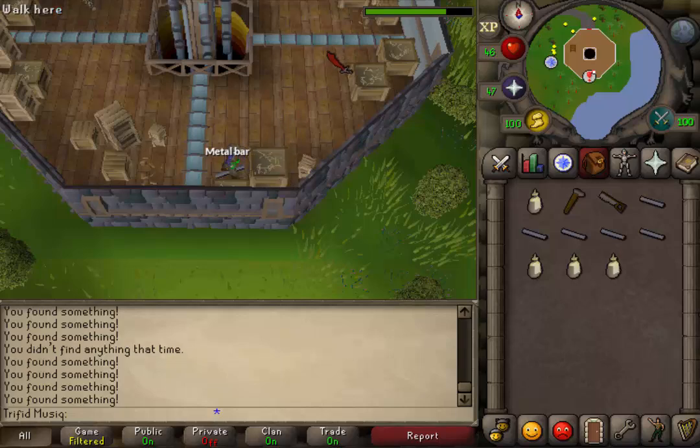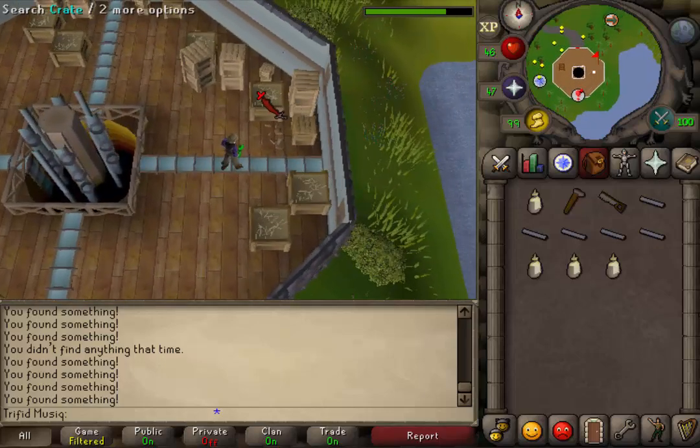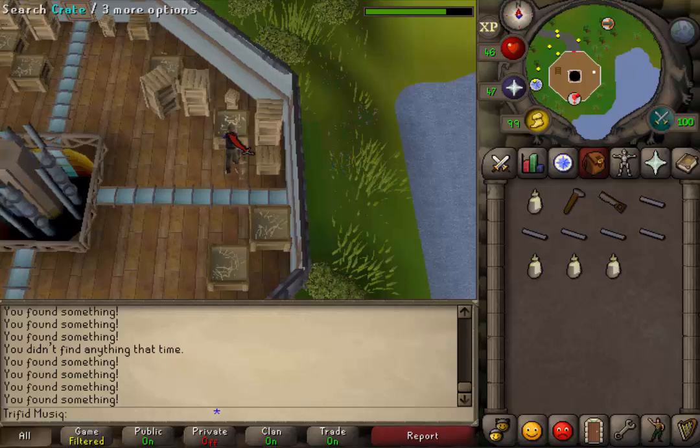When you have your 9 items, let's go to the eastern wall back to those 3 crates. You will now need to search the northern one. In here we will find some rivets — we will need to have 6 rivets.